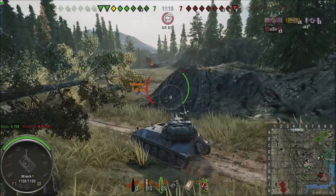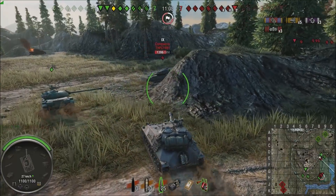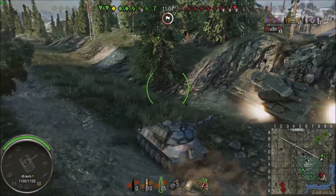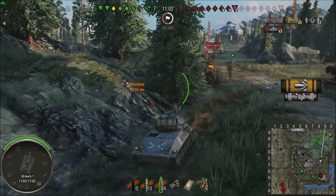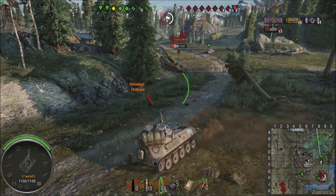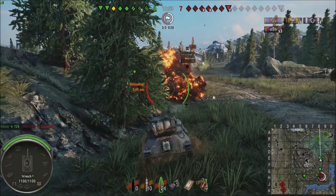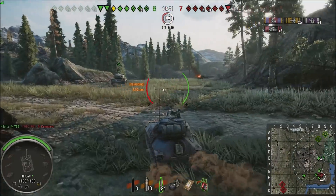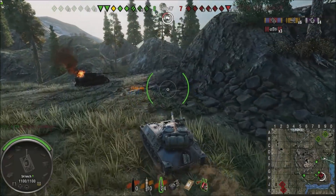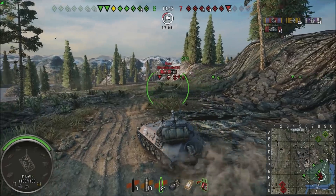The light tank tried to run away, leaving this Conqueror all alone. We ran right into the light tank because he started backing up instead of just driving around the Conqueror and using his speed to get behind him. You're going to take a hit either way, so just get around him and shoot him in the sides. Now they're capping the base — we've got a few seconds to get down there.